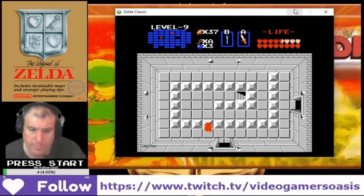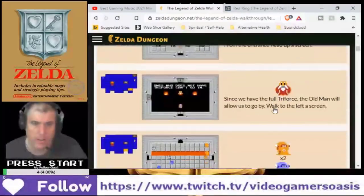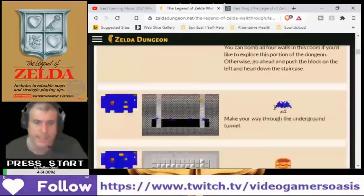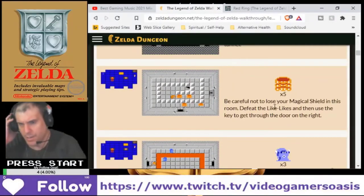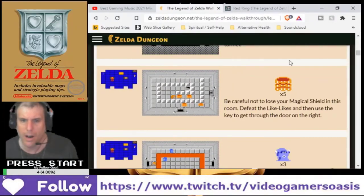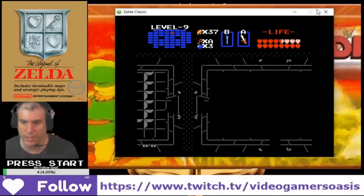All right, so we're back in this spiral room. Let's see the instructions for the spiral room. Careful not to lose your magic wheel in this room — beat the Likelikes and then use the key to get through the door on the right. On the right, that's where we need to go.